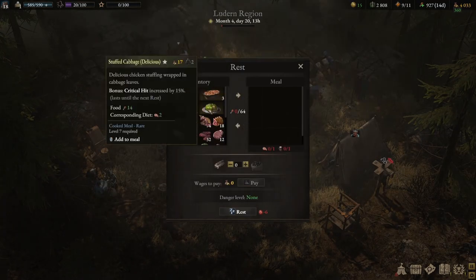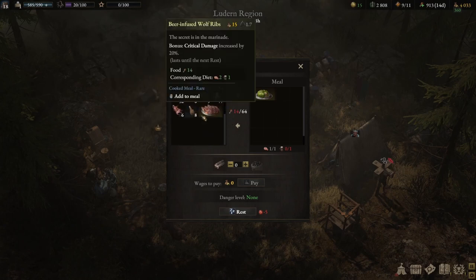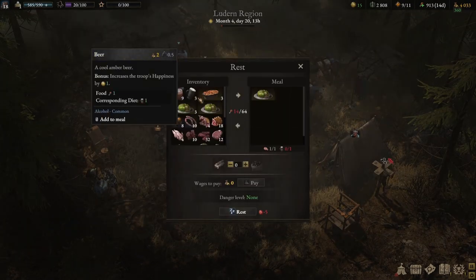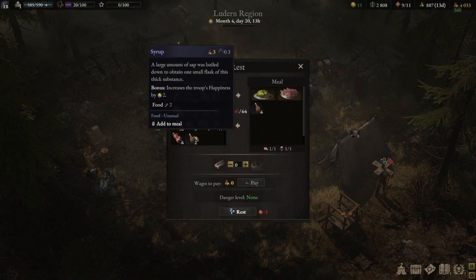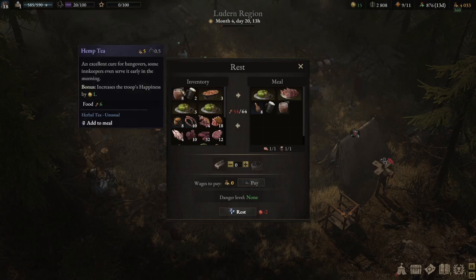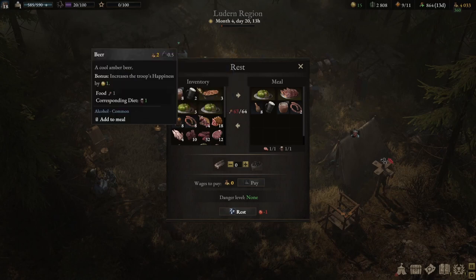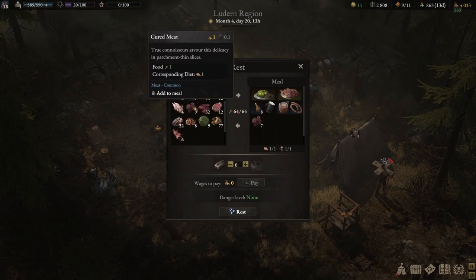Let us have a nice feast. Critical damage — yes, let's do critical damage. I want to try it out. One, two, three, four, five, six, seven, eight. One alcohol. Hemp tea — we just have one each time we eat. And cured meat — let's do more cured meat.